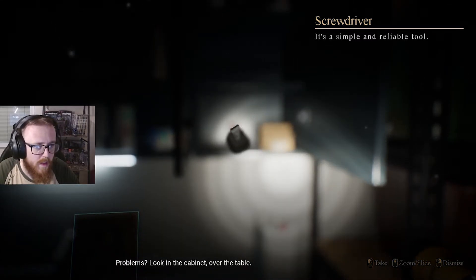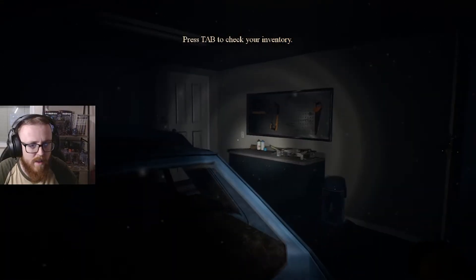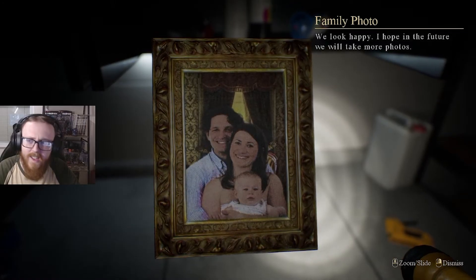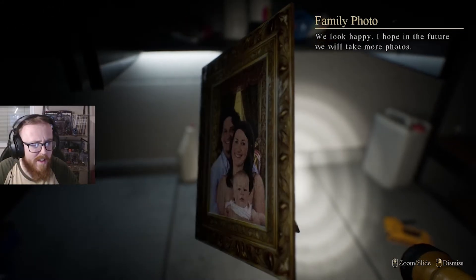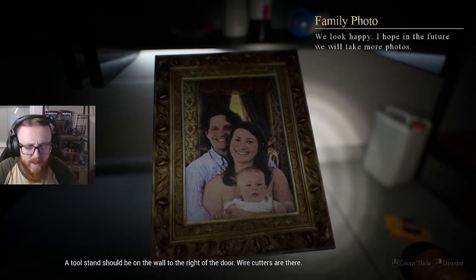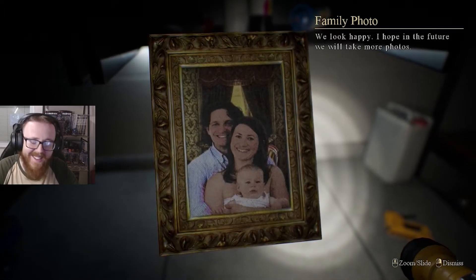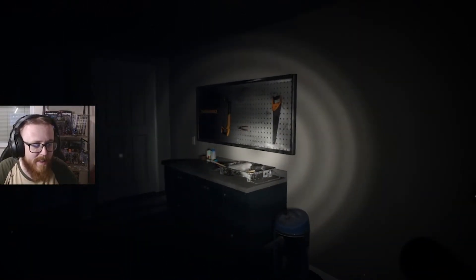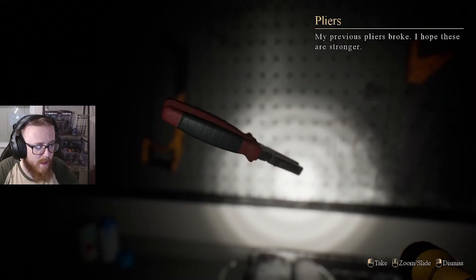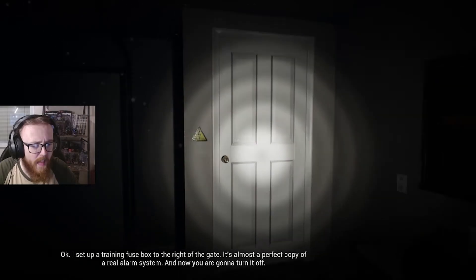Simple and reliable tool. Look at the cabinet open. Great! Now the nippers. They hang on a stand on the wall. Excuse me. Wait, who's this? We look happy. I hope in the future we will take more photos. Is this the developer? Who made the game? The tool stand should be on the wall, right at the door. The bar cutters are there. Is that the developer's mum and dad? So stupid. Okay, let me go get the nippers. Got the nippers.